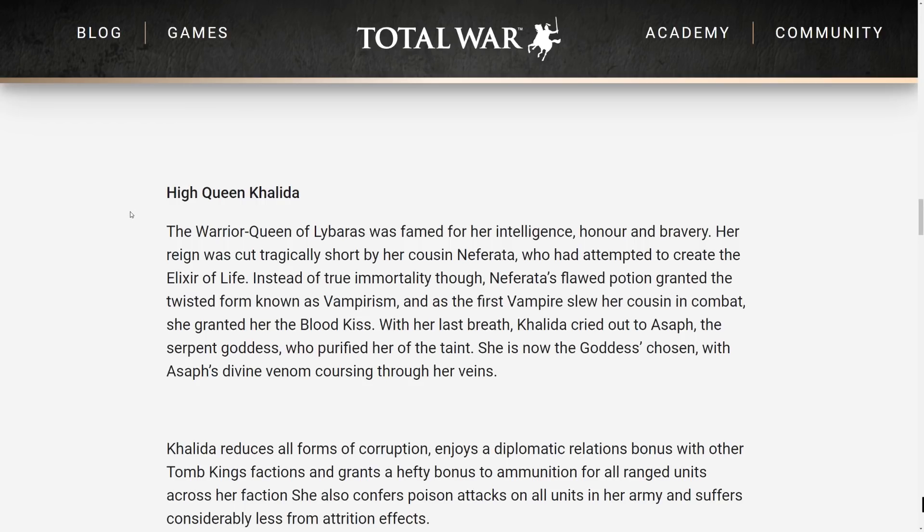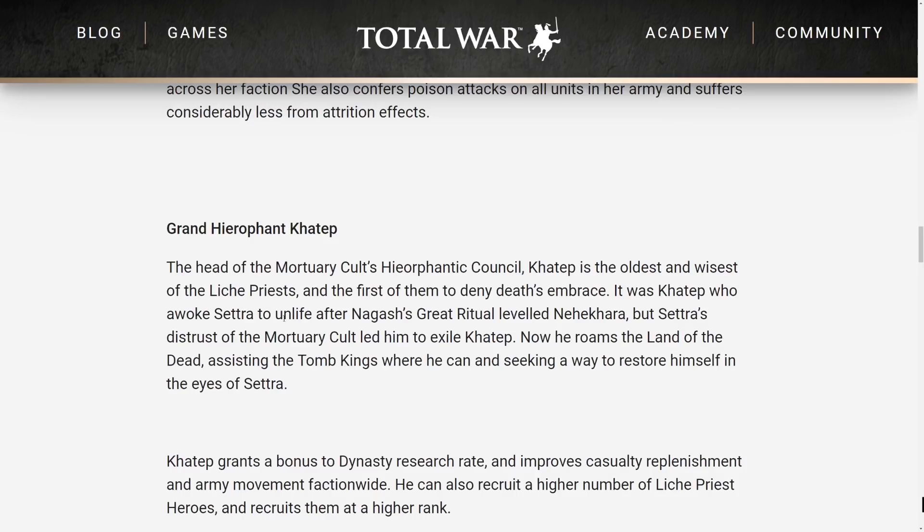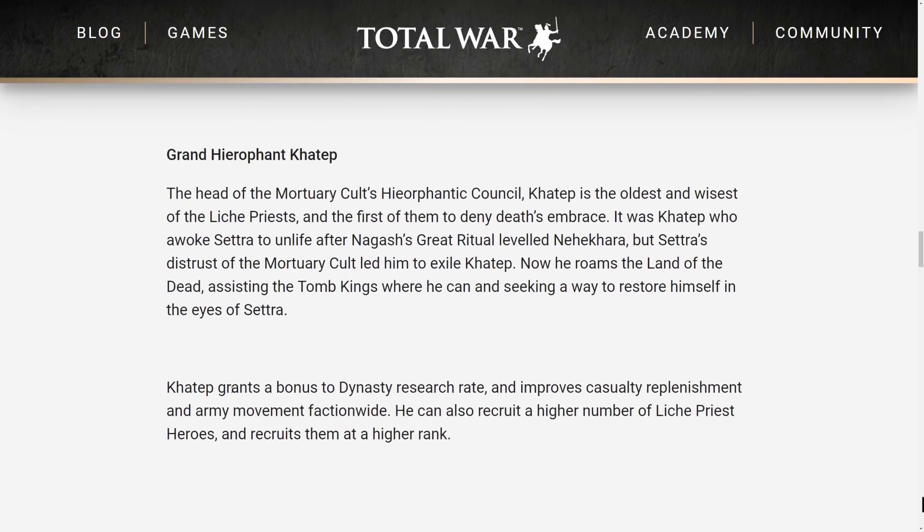High Queen Khalida is the archer lord we've talked about. She's going to have diplomatic relations bonuses with other tomb king factions, reduces all forms of corruption, gives a hefty bonus to ammunition for all ranged units across her faction. She also confers poison attacks on all units in her army and suffers considerably less from attrition effects — a lot of what we had talked about in our video on Khalida.